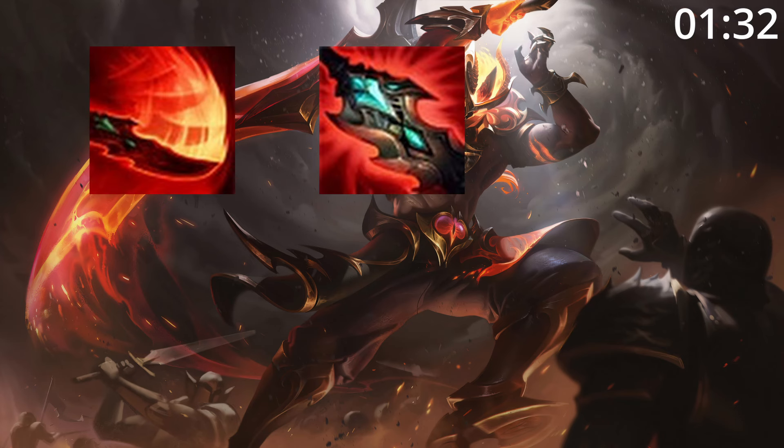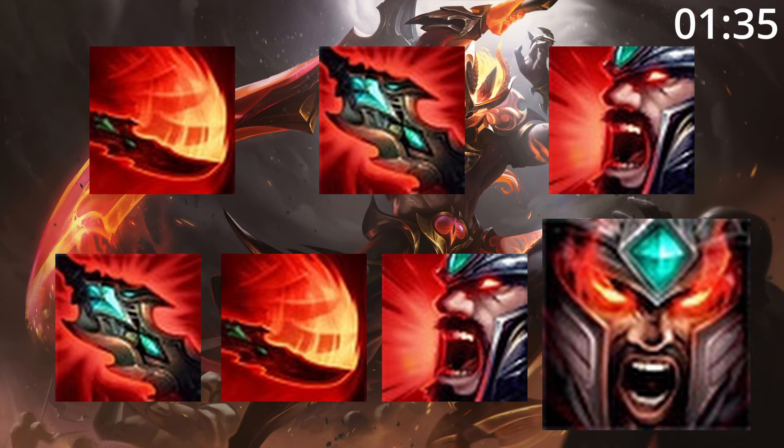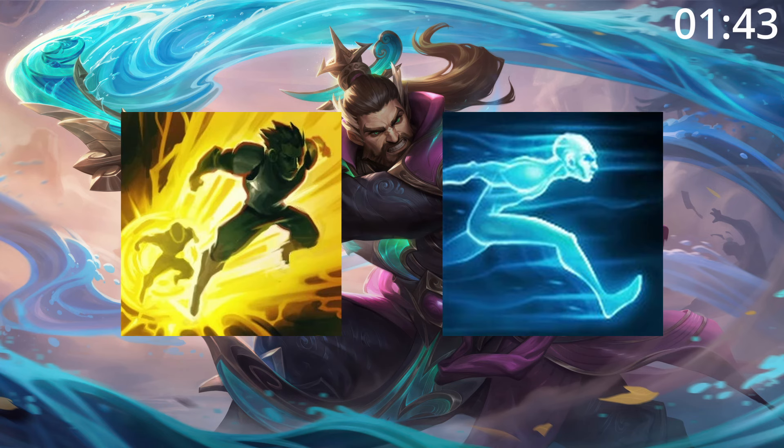For skill order, start E then Q then W before maxing Q, then E, then W, taking ult whenever you can. If you don't need the lower cooldown or more rage from the ultimate, you can take your second 2 points in this ability at levels 17 and 18 instead. For summoner spells, take Flash and Ghost.